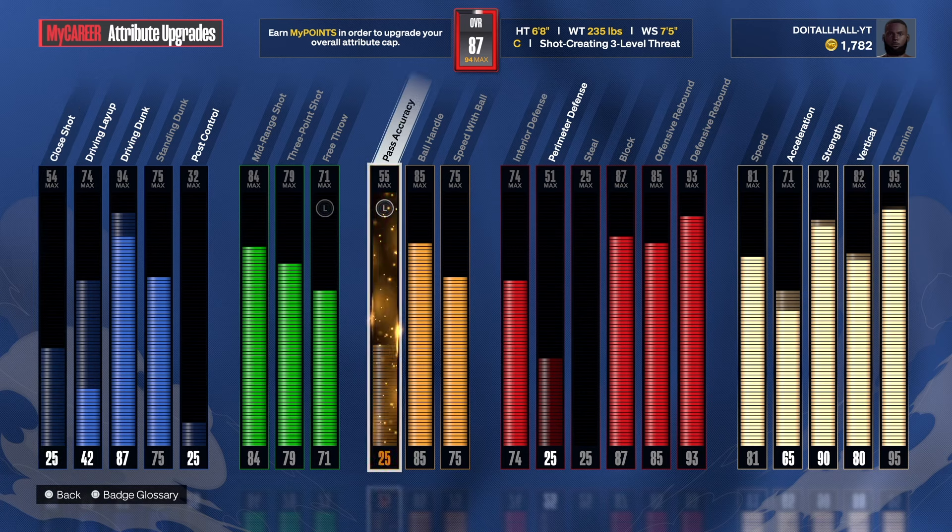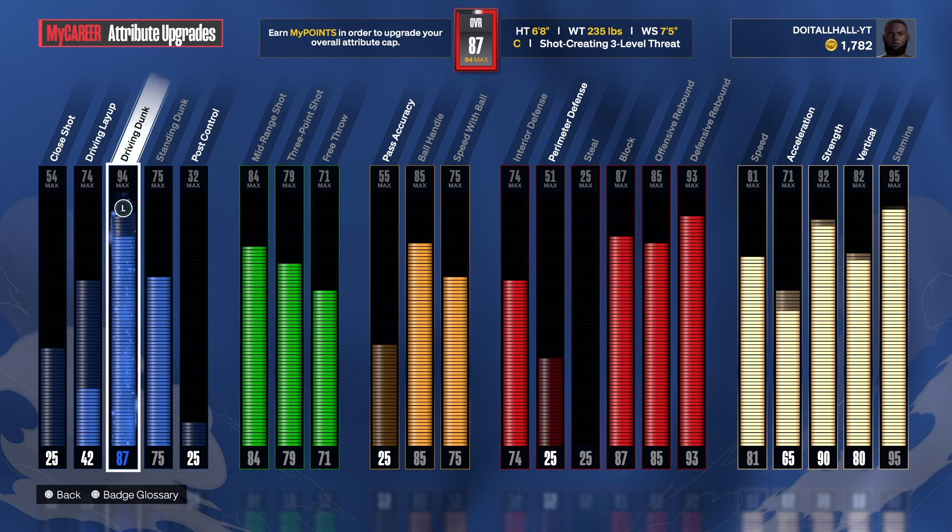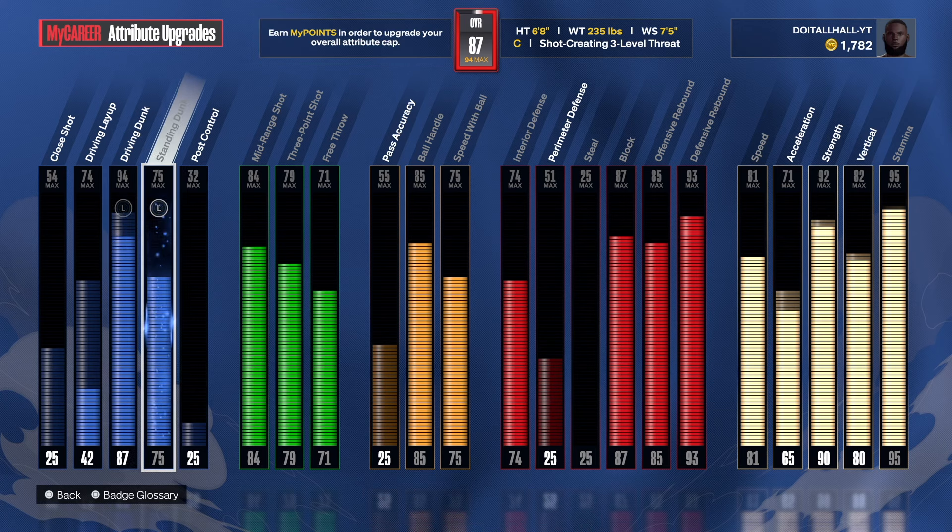The main thing I wanted on this build was the 85 ball handle so I can iso at the center position. Now be mindful that if you go out there with the tallest power forward, they're gonna put you at power forward and put the power forward at center — that's what they've been doing to me. I really don't like that because I actually want to play center. We got a 94 driving dunk, so I wanted those two things: the 85 ball handle and the 94 driving dunk. Y'all gonna see me doing that bunny animation with this build.